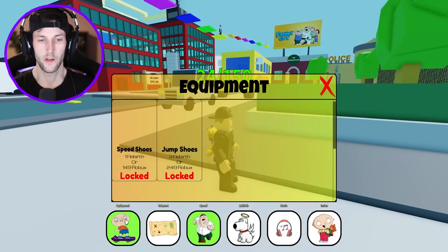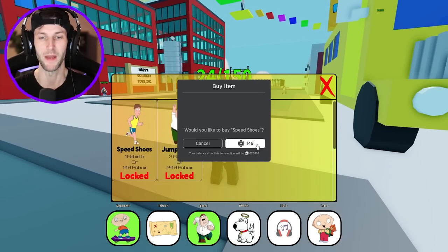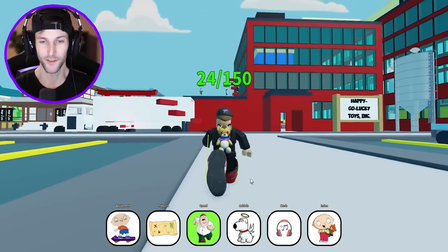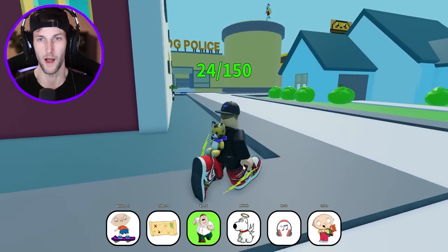What is this down here? We could get speed shoes or jump shoes. I'm going to buy both of those — I want speed and big jumps. I got the Nikes on. Those are so cool. We got the extra speedy Nikes, that's what I'm talking about. Let's go over to Quahog Police.